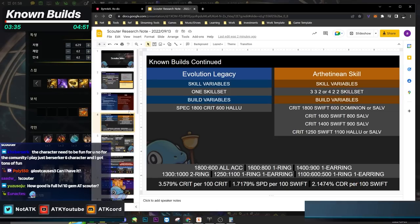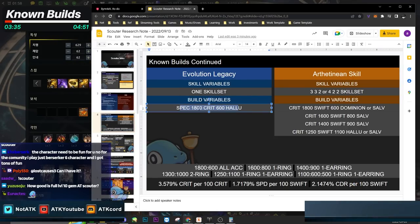For the builds: the Legacy build only has one build. It's just one skill set, then you have spec and crit with hallucination — there are no other builds. I will share a cheaper alternative build since I know the NA market is janked up, and I can give you some options.